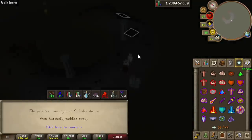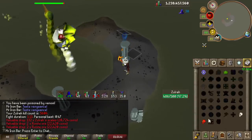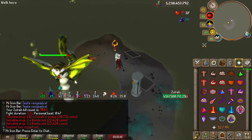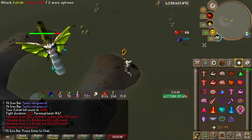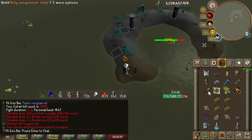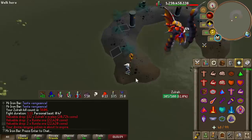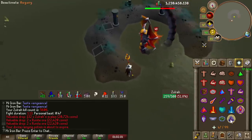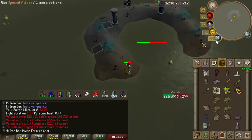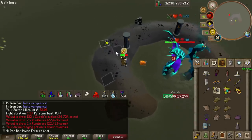Let's talk about shadow at Zora. It is so amazing because even on the melee phase - which is resistant to magic - the shadow is so goddamn accurate, three times more accurate than the next best magic weapon like Sang or Harm staff, that you actually don't miss that much. You save so much time on the melee phase alone, and it smacks the green phase like crazy. I've got a lot of kills in under a minute.